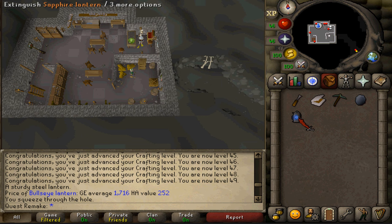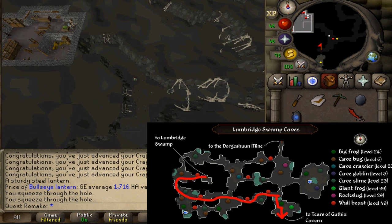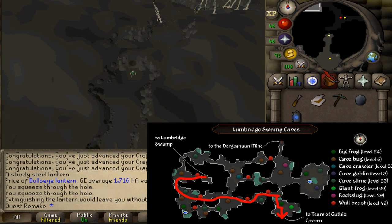There are two methods to reach the quest start. If you've started the quest Lost Tribe, you've already made a hole in the Lumbridge Castle's basement. From there, simply run south. If you haven't made the second hole, use your pickaxe on the rubble and keep running south and you will end up at the quest start.